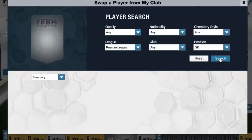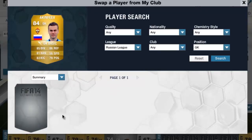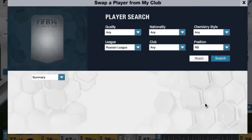We start off in goal with 84 overall goalkeeper Akim Thiev from CSKA Moscow with fantastic stats — 86 reflexes is the best, but 85 diving as well. Very good stats.